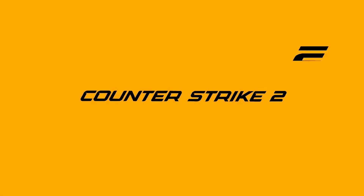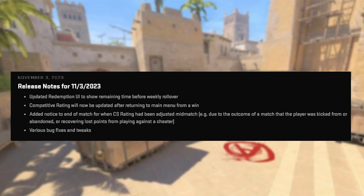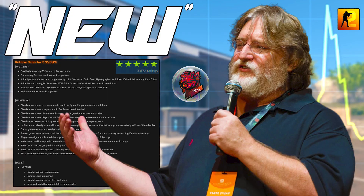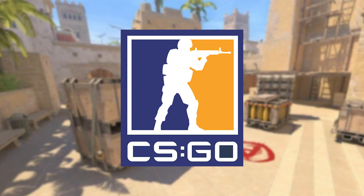Ladies and gentlemen, after one week of silence with no Counter-Strike 2 updates, Valve have finally spoken. This past week — Thursday and Friday — we received two brand new CS2 updates. This included quality of life updates, the most detailed blog post to date, but most importantly, added the community workshop back, no longer on the Source 1 engine, but now Source 2.